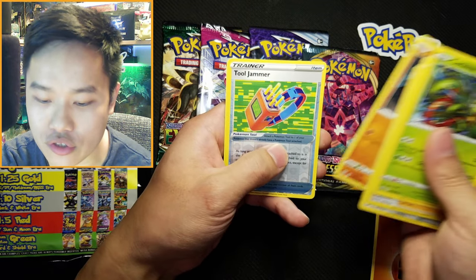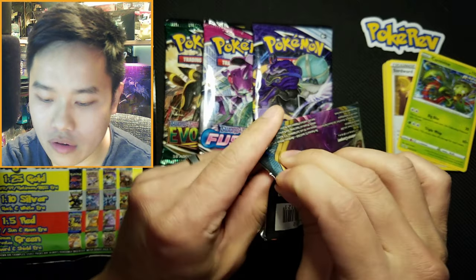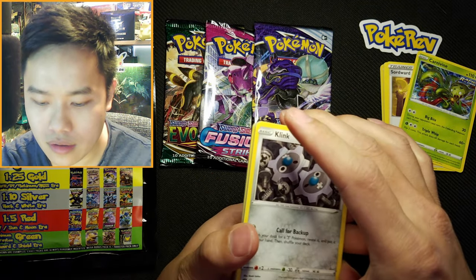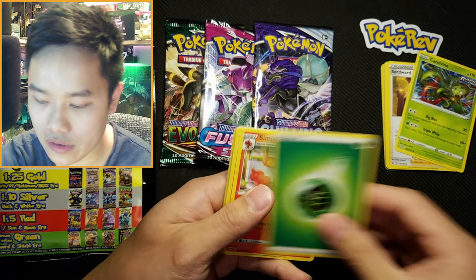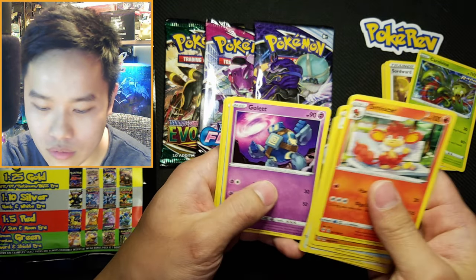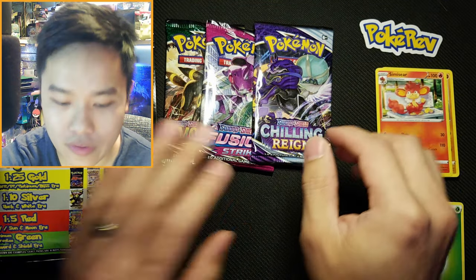We're just gonna go right through this since we have two of them and not waste your time. Now for Darkness Ablaze — obviously we want that Charizard VMAX, it's dropped a lot in price actually, but it's still a really nice card to get. Cards we're seeing: Leaf Energy, Nidoran trio, rare fossil, Clink, Skiddy, Sage, Goldeen, Vanillite, Rose Tower, and a Draco's Ultra — not looking so good so far.